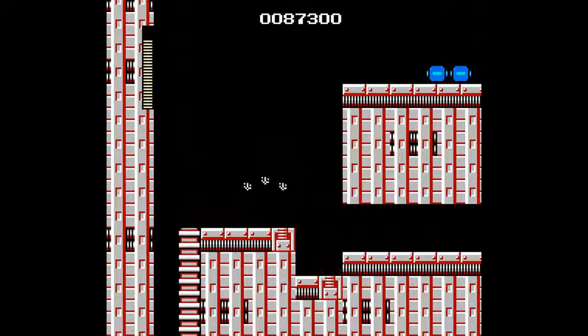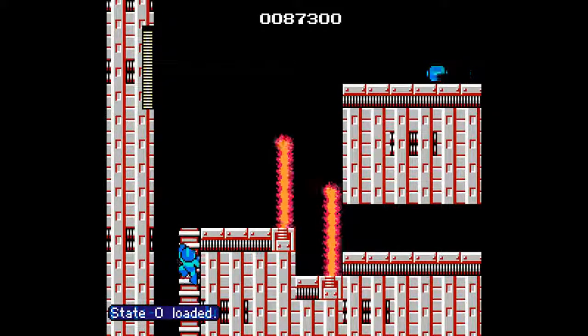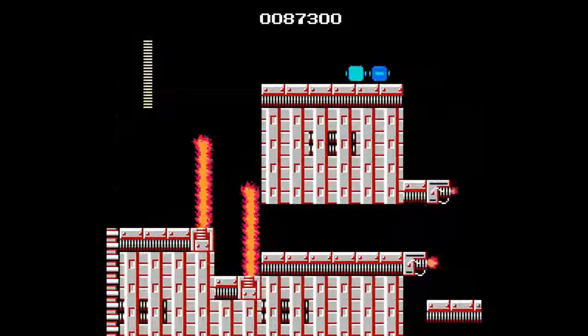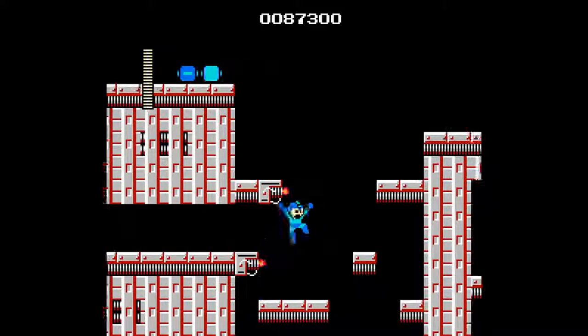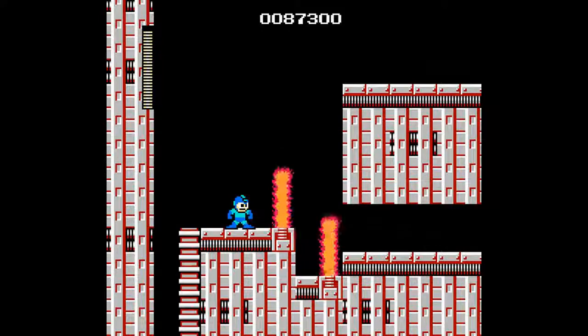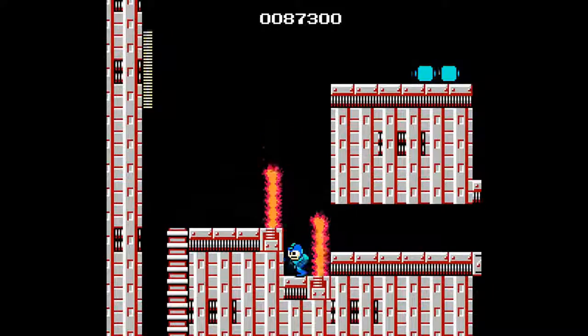Oh shoot, hold on. I think I could probably just jump. Oh boy, okay, I know what to do. What am I going to do — can I just jump on here? No, I can't. That didn't go so well. I'm going to let myself die just to see if I found a checkpoint. If not, then I'll use a load state. I don't think I actually found a checkpoint just yet.